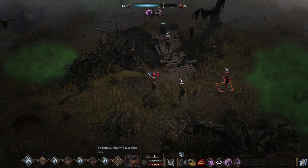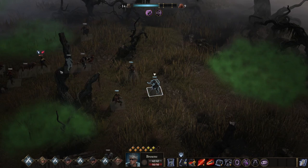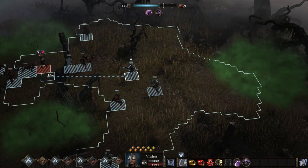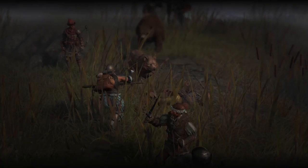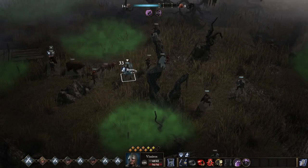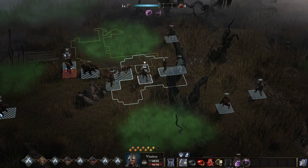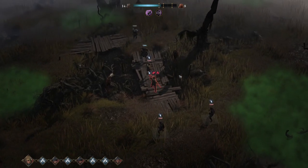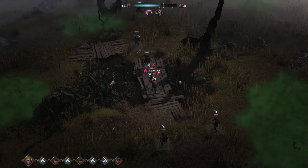Tactician. Phalanx soldier — actually you can come in, no you can't. Let's do it this way. His swing motion is meant to be side by side so the animation doesn't marry up — just step out of the way. What are you gonna do, make your friend burn? Yes. Wonderful — you guys are great pals.